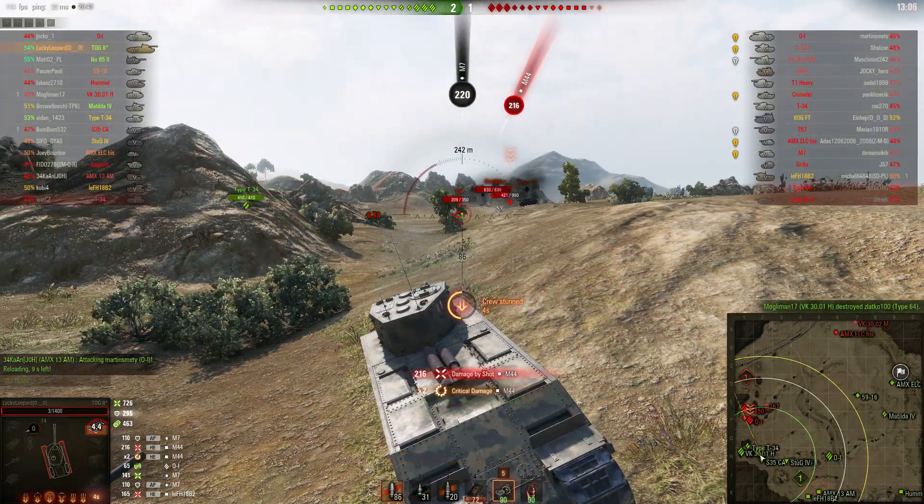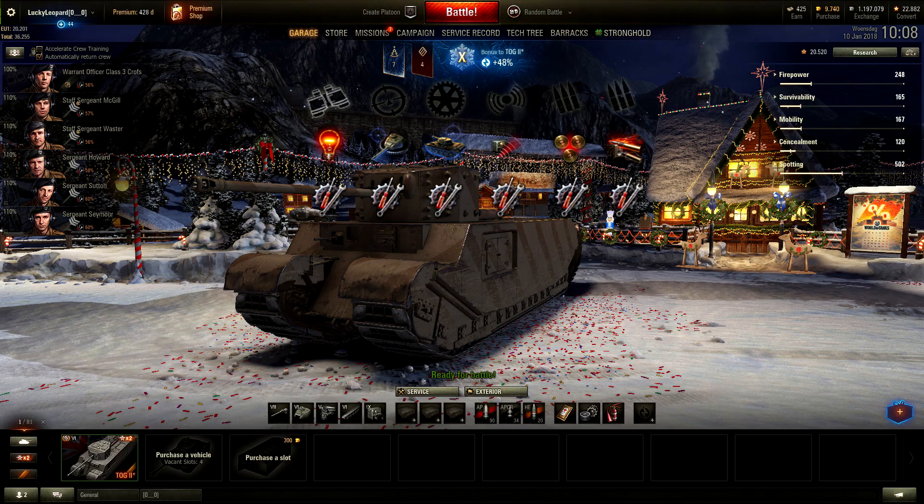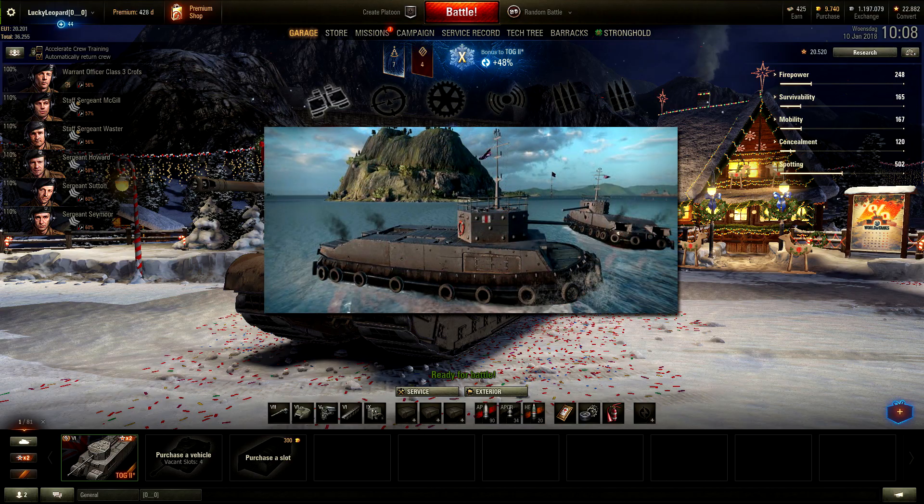To increase your meme game and become the king of the seas, pick the following crew skills. First, train repairs on every crew member. Once 100%, drop for Sixth Sense on the commander, Snapshot on the gunner, Smooth Ride on the driver, Situational Awareness on the radio operator, Safe Stowage on the first loader, and Adrenaline Rush on the second loader. Then train repairs again.